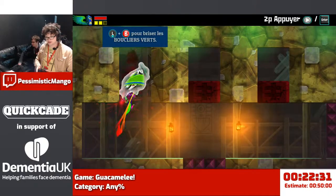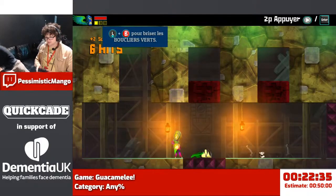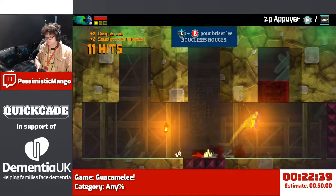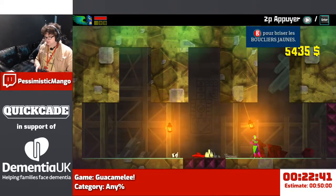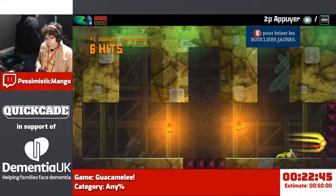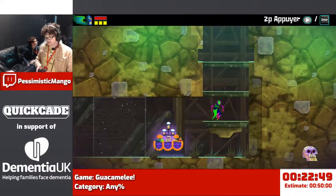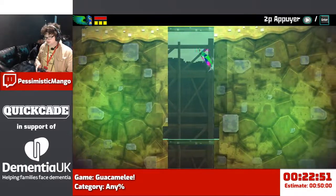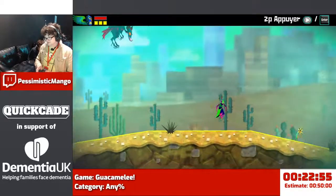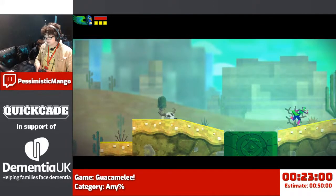This is where the game teaches us about coloured shields. We've already seen them in the boss fights, but the game doesn't know that. Basically an enemy is invincible until you break its shield, and you've got to use the corresponding special move to break it. Later on all the bosses start using them, so it's quite annoying. And they have random shields they'll use, so there's a bit of reacting. But for the time being everything is fixed.